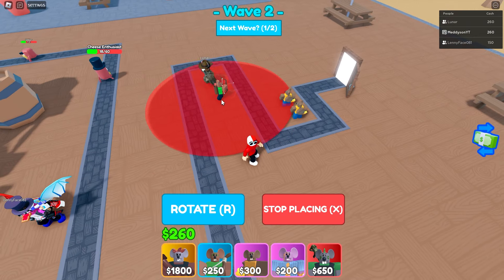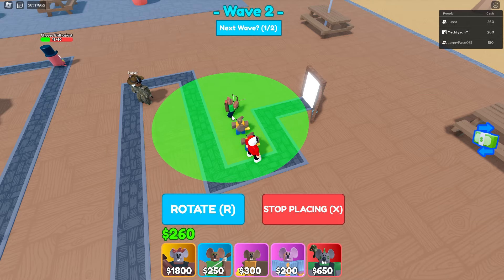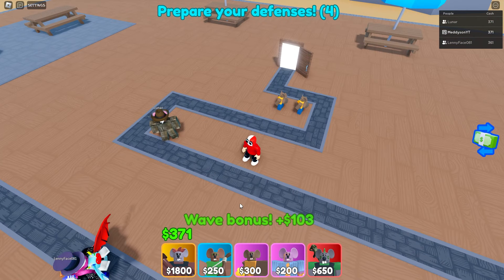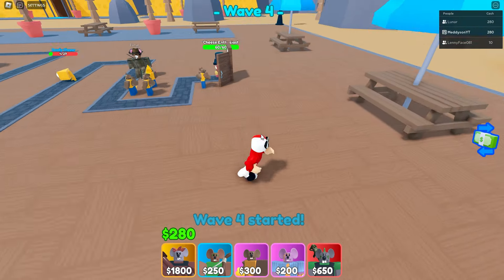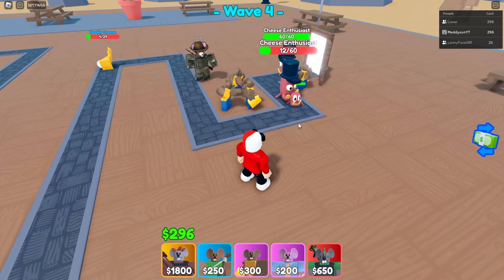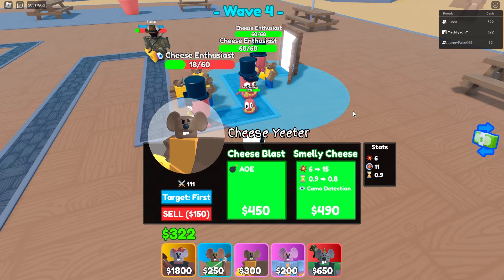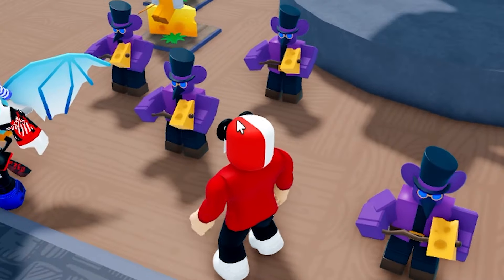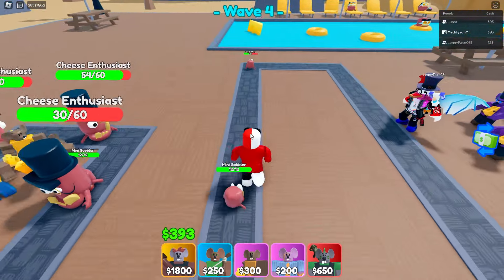Look at this archer — its starting range is actually really good, but I'm assuming it's slow. Does it do piercing? I think it does piercing. We are just doing the normal tactic on hard mode of placing the four cheese eaters, making them go down the smelly cheese route — it just works every single time. Lenny's got the cheese summoners down for anything that comes through, like these mini gobblers.